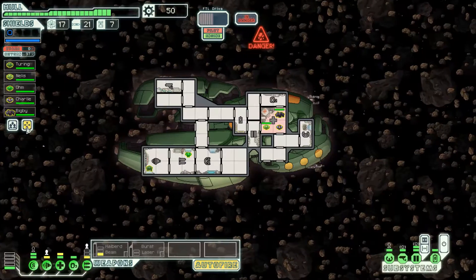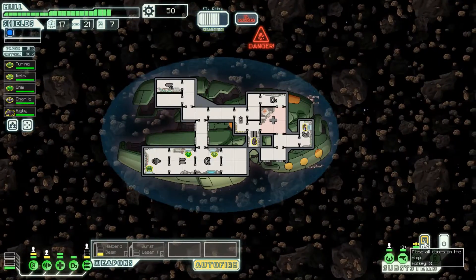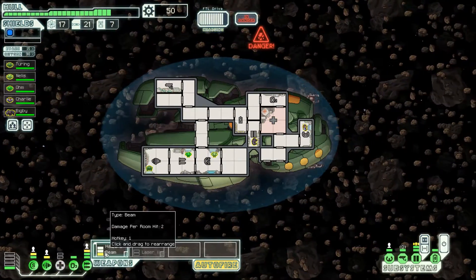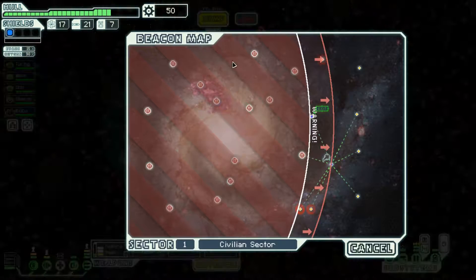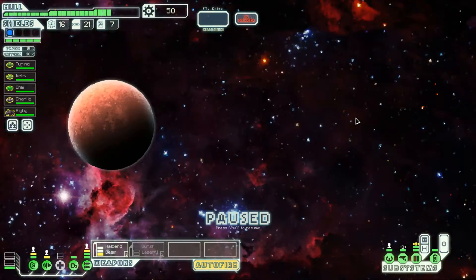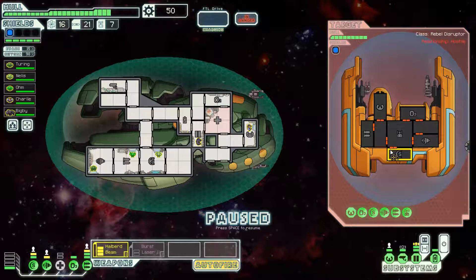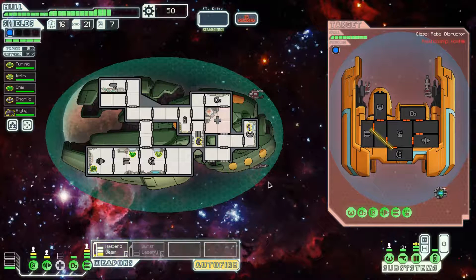Maybe getting long range scanners might be pretty nice in the future. I do think I can visit two beacons. One shot will take down one weapon and the other weapon will not be able to damage us no matter how many times they shoot. We hit their shields for one, but it did take the shields offline so we hit for two on the other three rooms. They're going to try to escape but they have no one in the piloting room — enemy FTL is delayed. They are focusing on repairing their ship instead of fleeing.